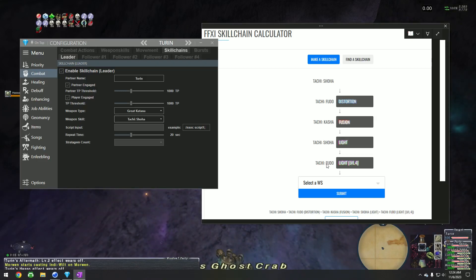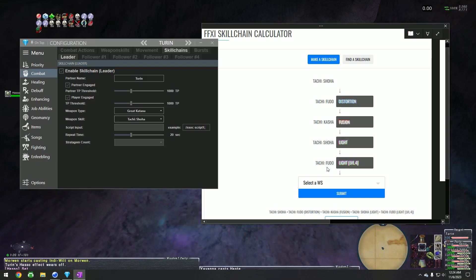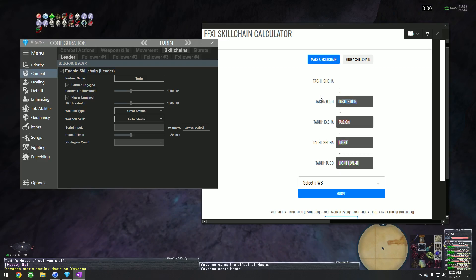This one is a little trickier because whenever you use a weapon skill twice, you have to know when to use it. This could be harder if, say, this wasn't Fudo but something else. You can see there are two Fudos and two Showas in the chain. What you don't want to do is have these out of order, because Fudo is following the Showa and it might jump ahead in the list — that's not what you want.